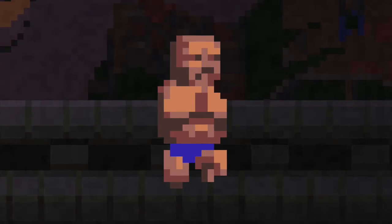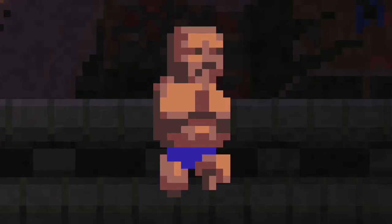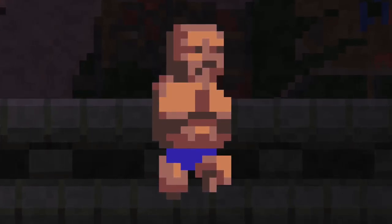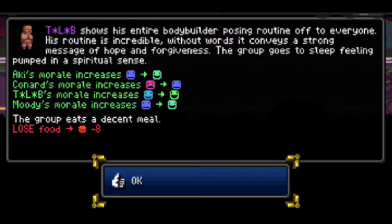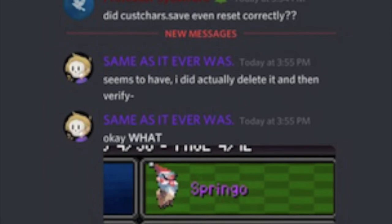Zombies are stronger than the Last Bodybuilder: In the game, the Last Bodybuilder is known as the strongest character, being able to pick up cars and even instantly destroy you if you challenge him. However, zombies are still able to damage him like every other character in the game, despite him being so strong.